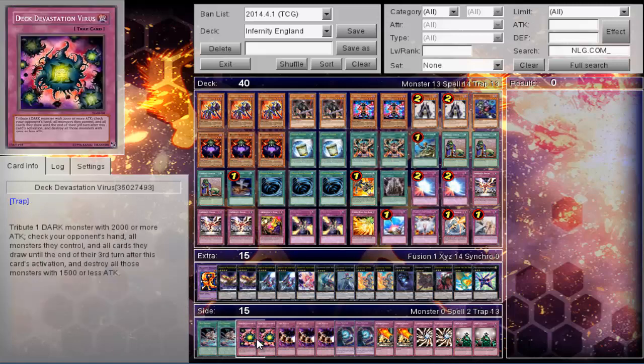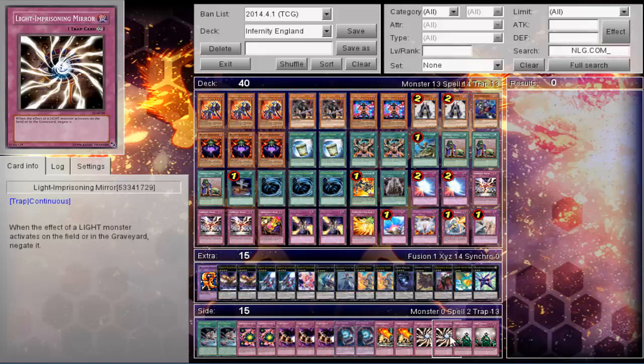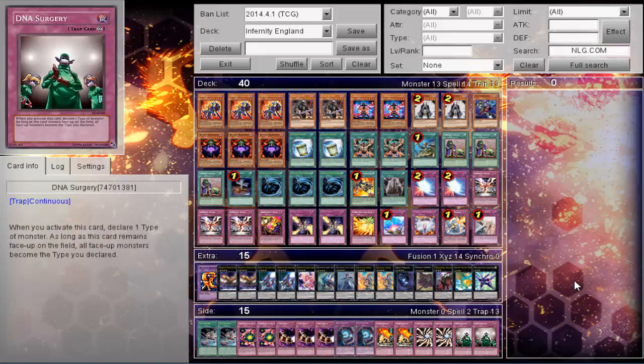His side deck: two XYZ Encore, two Deck Dev, triple Full House, two Skill Prisoner, two Overworked, two Line Prison Mayor, and two DNA Surgery.